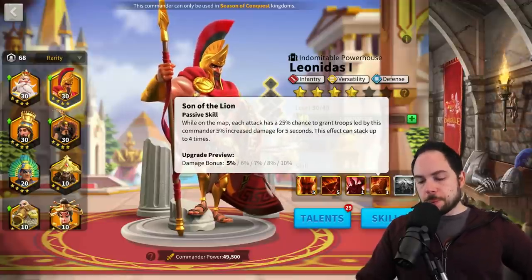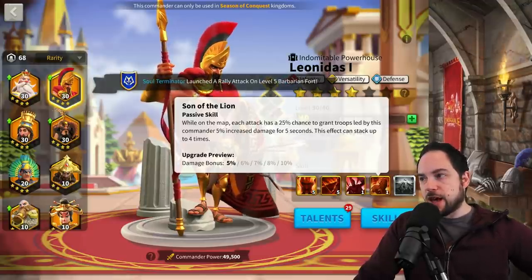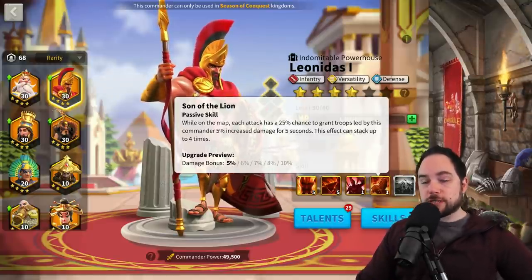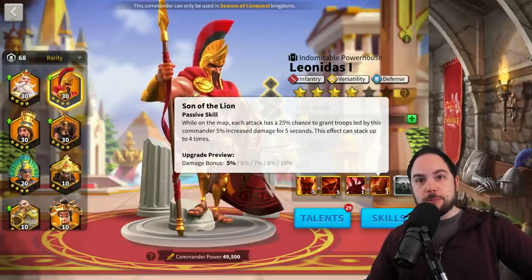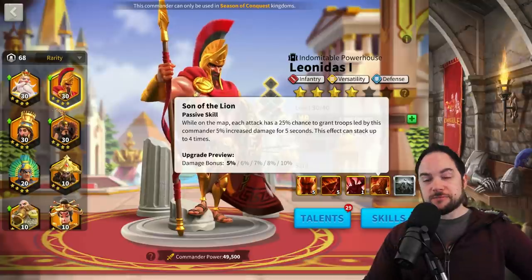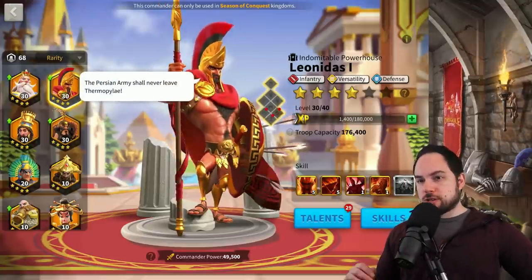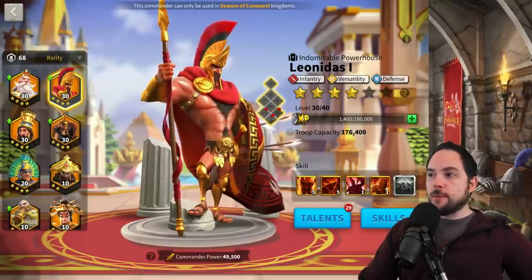The fourth skill gives a damage boost — while on the map, each attack has a 25% chance to grant troops led by this commander a 5% increased damage boost for five seconds, stacking up to four times for up to 20% bonus damage. The max version is 40% bonus damage — obviously 40% is better than 20%, but for one skill point it doesn't get much better than this. And it's not even requiring you to use sculptures to get that skill point — just unlock the skill. So at 200 sculptures, 5-5-1-1, Leonidas is slam dunk the very best 5-5-1-1 commander in Rise of Kingdoms.